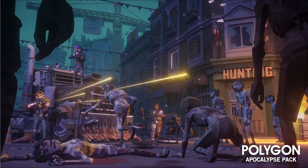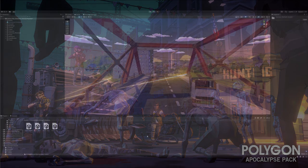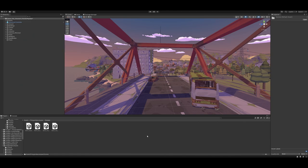Hey everyone. We're going to be looking at the art asset by Cinti Studios today — the Polygon Apocalypse art asset. This is available on both Unity and Unreal. I'm reviewing this one on Unity and I'll have links in the description.